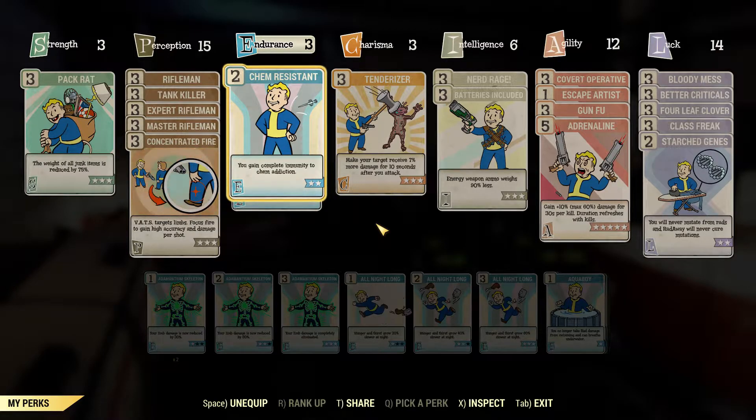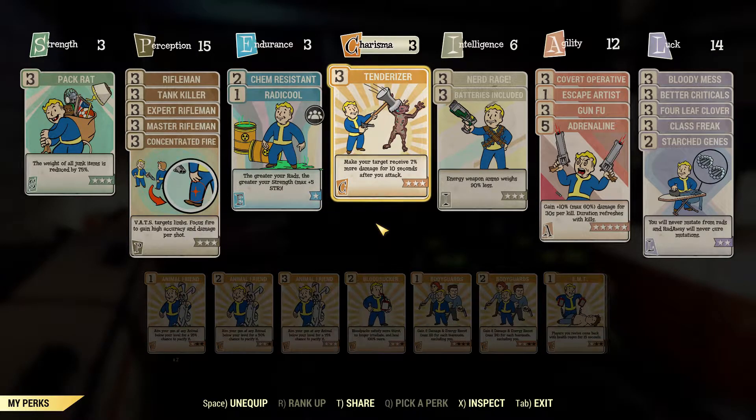Chem Resistant — if you like using chems for buffs for extra damage, this one's a really good one to have. You get complete immunity to chem addiction with level 2 Chem Resistant. Tenderizer in Charisma — this is just beautiful because it's not only going to work for you, it's going to work for everyone else as well. When you hit the target, for 10 seconds they'll receive 7% more damage. I don't know how long it takes to reapply that effect, never really done much research on it, but it is nice.